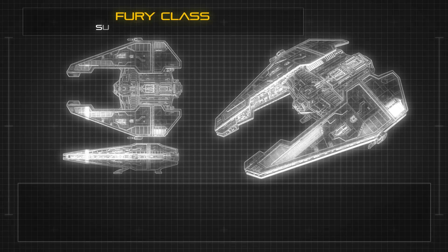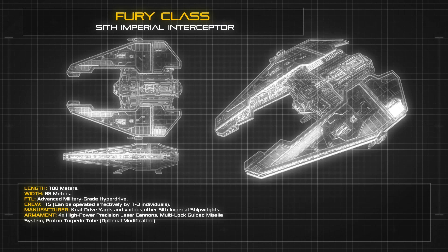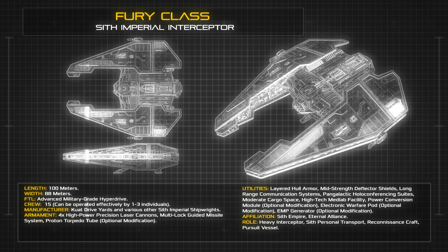At a length of 100 meters and a width of 88 meters, the Fury Class is larger than most strike craft, and is designed to host a crew of 15 throughout self-sufficient operations that can sometimes last several months without making port. The frame of the Fury is fork-shaped and shares aesthetic elements with Imperial strike craft, like the Supremacy Mark VI Interceptor and B-28 Extinction Class Bomber.